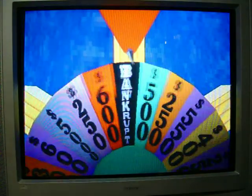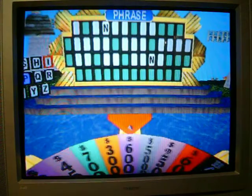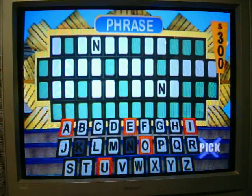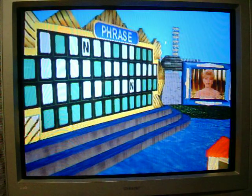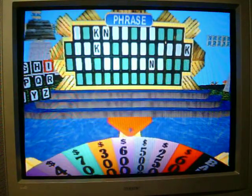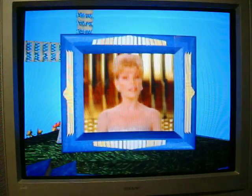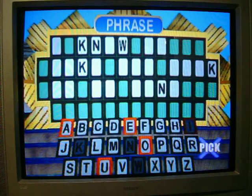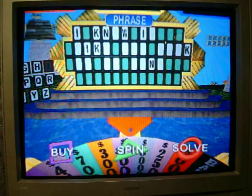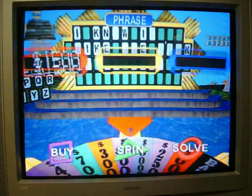Player one, good luck. Landed on $5,000. Two fifty. N. We have two N's. Three hundred. A K. There's three in this puzzle. Three K's. Six hundred. W. There's one in this puzzle. One W. Five valent. I. There are three I's. Buy another vowel. E. Two of them. Two E's.